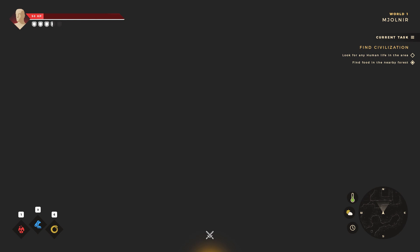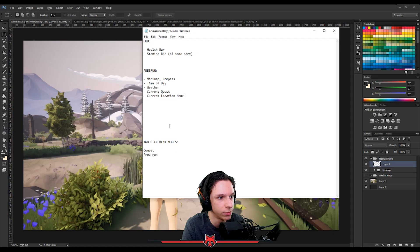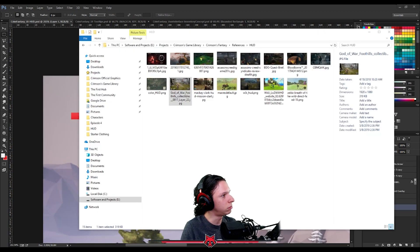I thought it would be a cool idea to show my creation process for these types of designs — if you enjoy this portion of the video, please let me know down in the comments. First, we start by writing down what we need from the design: things like what elements to include, how it'll help the player, and how we want it to look style-wise. References also help a lot in this stage, so make sure you're getting a reference folder filled with stuff.